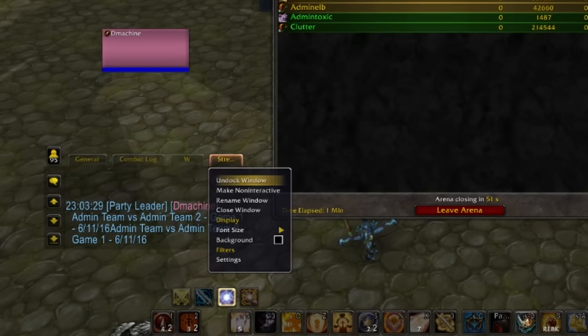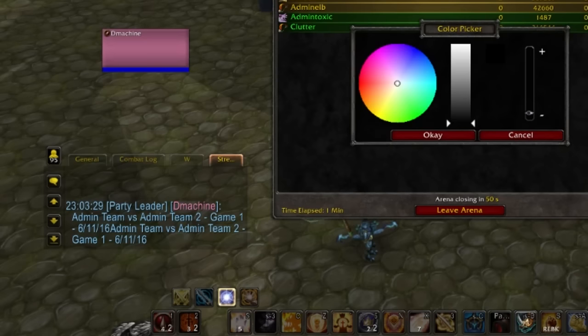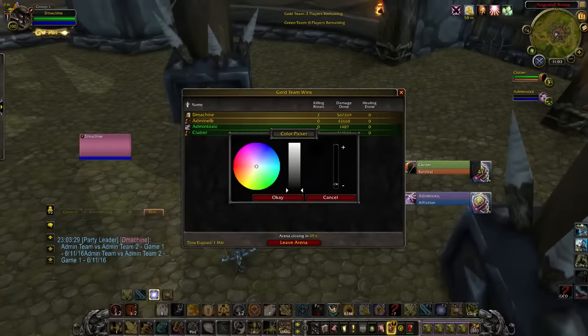Once you're done turning your timestamps on, head over to the chat box that's going to be present in every single screenshot. Right-click on the tab, go to Background, and make sure the transparency dial is all the way down, as transparent as possible.